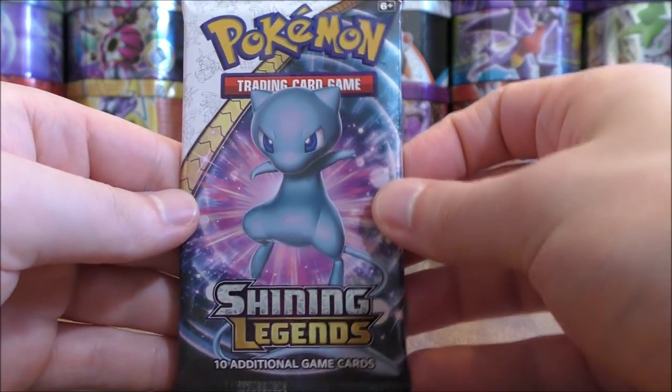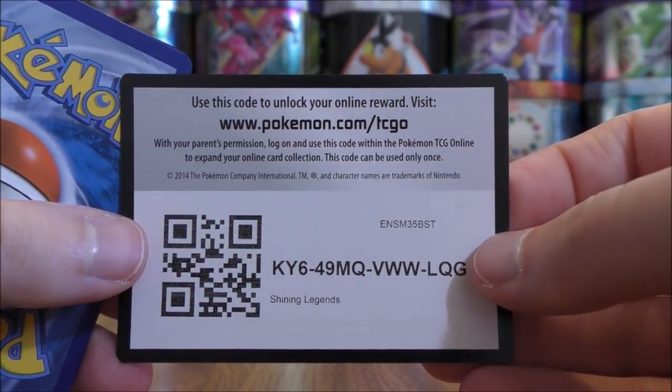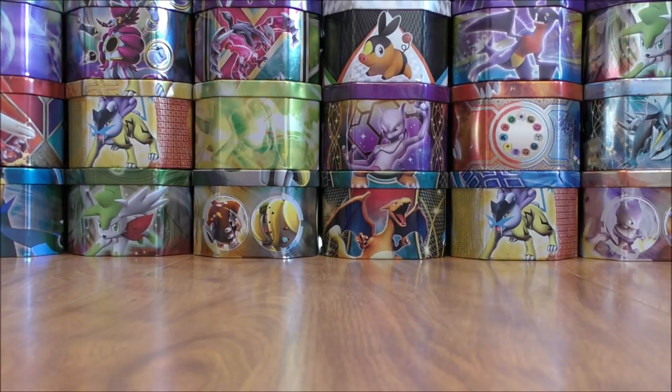Shining Mew pack now for Shining Legends. The Shining Lugia Black Star Promo in the Super Premium Collection box has blown up in price. I actually sold a friend of mine that card for display purposes for about $5 about a month ago — now it's worth about $40.